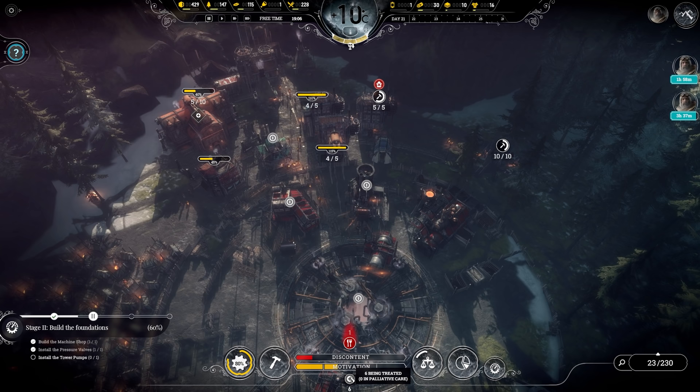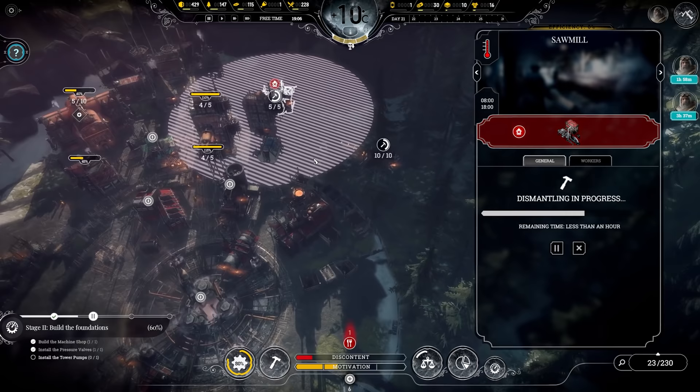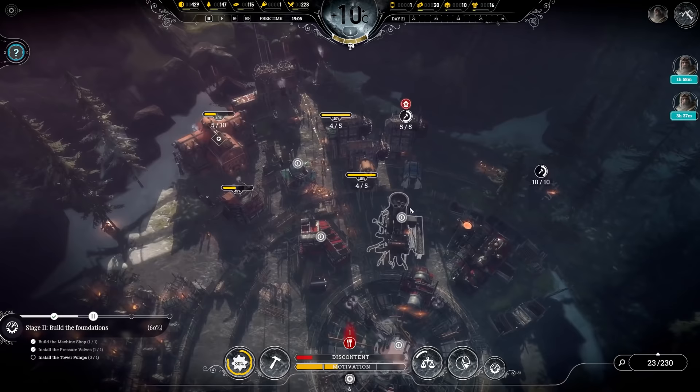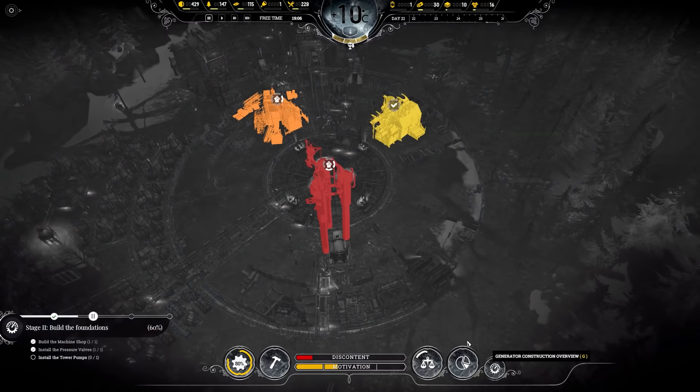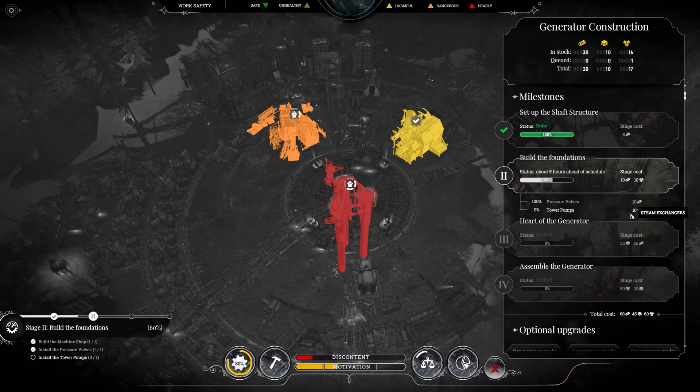I won't activate anything else until they actually get on it. Currently we've got six people being treated — it's 7 p.m. and they tend to tick over during the night. We're dismantling just the one sawmill we had out here, and we've built a second one. Generator-wise, we need 10 structural profiles for the valves — done — and 10 exchanges in place now for the tower pumps.